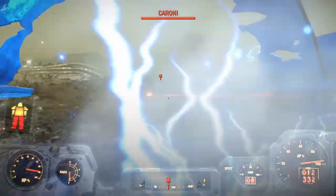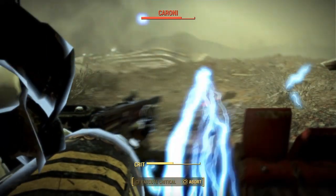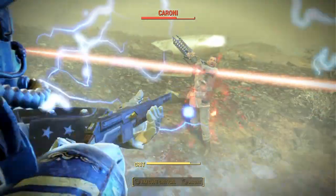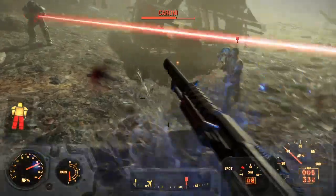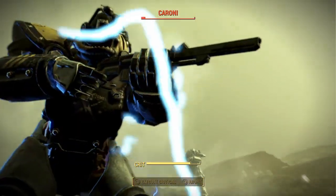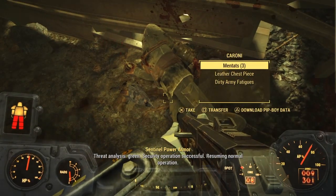Oh my god, holy crap — he just randomly appeared. I don't want to kill him just yet, I want to see what he looks like. He's stimming up. Let's crit his head. I keep thinking this is Star Wars and I keep trying to dodge. He's doing no damage to me — I think I'm on easy mode again. I can't even see anything with him. Alright — headshot. Bang. There we go. Karone is done.